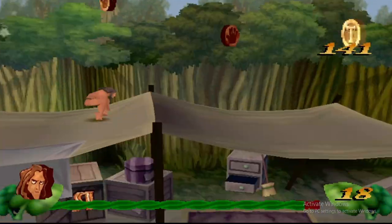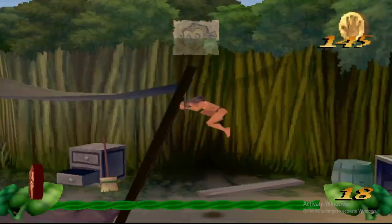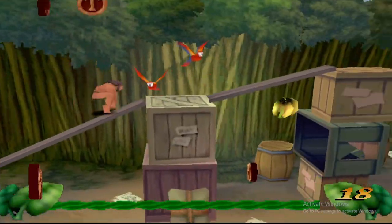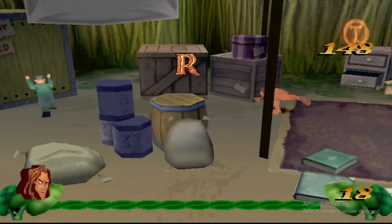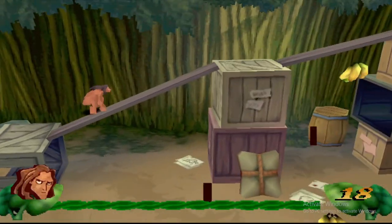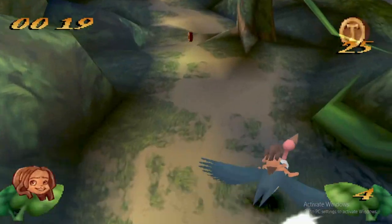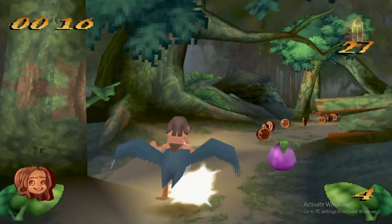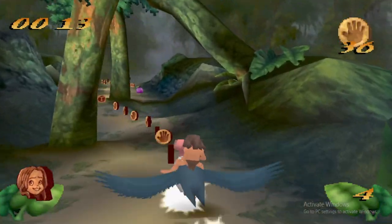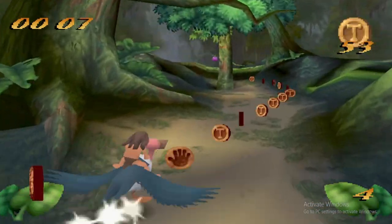Disney's Tarzan is a 2.5D side-scrolling platform game, with gameplay taking place on a two-dimensional plane but with three-dimensional models and environments. The player controls the eponymous character of Tarzan, both as a child and as an adult, through 14 different levels. Along with running and jumping through levels, Tarzan is able to slam the ground in order to break open certain objects, as well as revealing hidden items and secret areas.